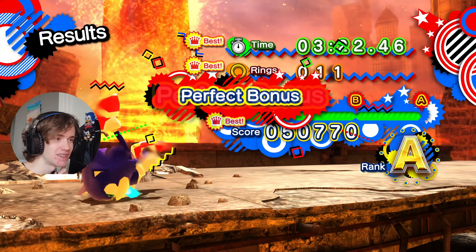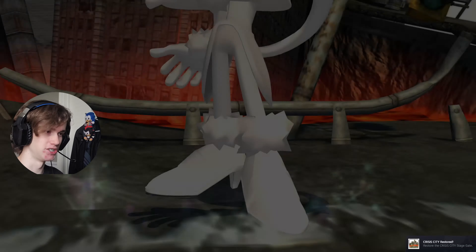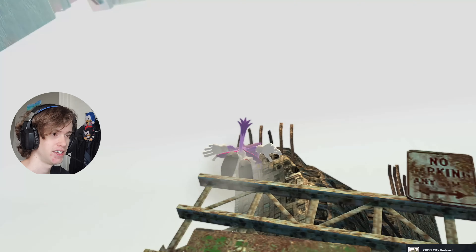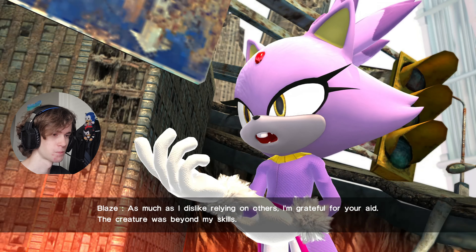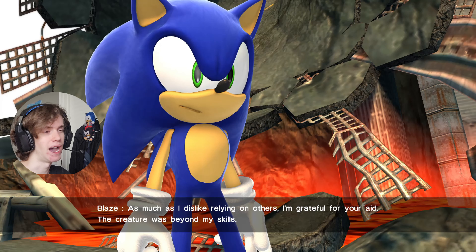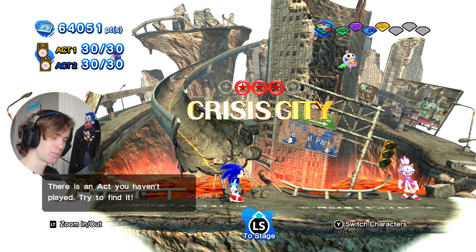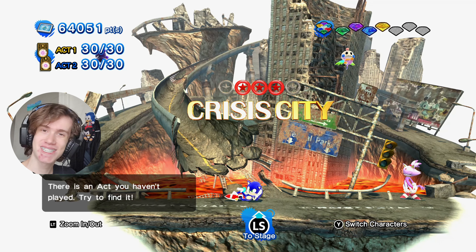Now we move on to Chaos Island as our next level, which is going to be really fascinating because it's a Frontiers level and Shadow's never been here, so this already looks dope as hell. I already messed it up but that's okay. This is so cool — there was a path over there but this is awesome. They just wanted an excuse to reuse Frontiers assets, but honestly that's fine, this is really cool so far.